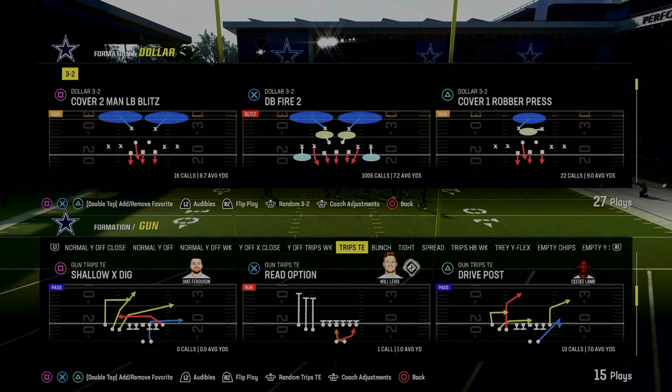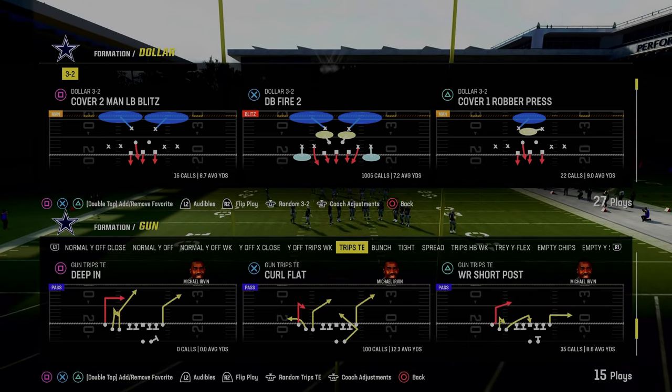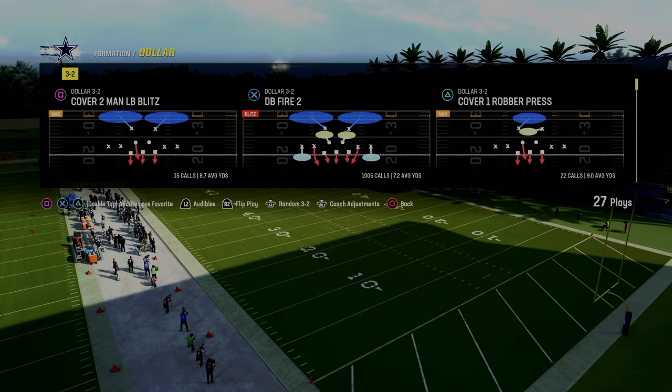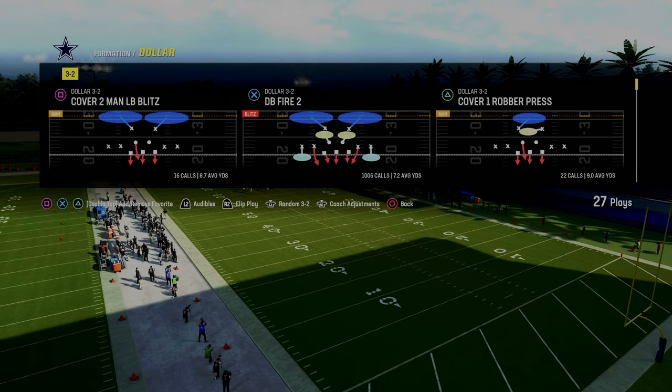Today's video, I'm going to show you how to use Crossman to really lock down anyone that runs a lot of trips tied in, and we're going to be showing you this concept out of the DB Fire 2 and the $1.32 formation.